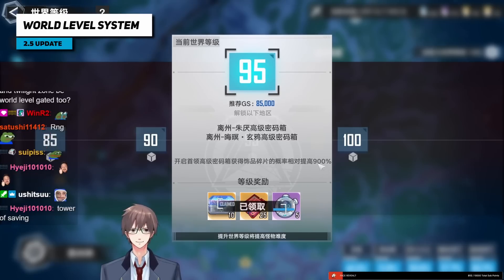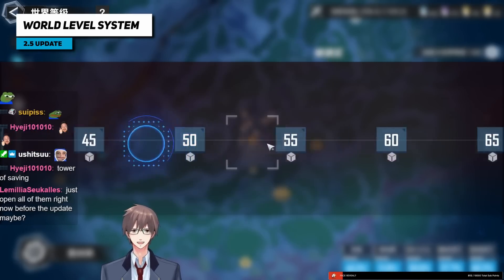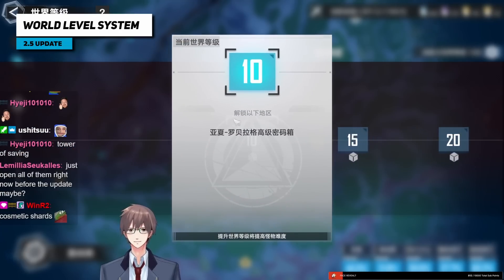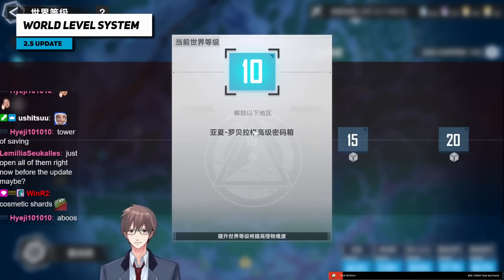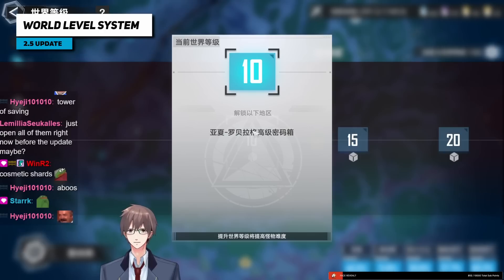At level 95 there's a 900 increase to get cosmetic shards from world bosses. This system is here for new players to actually survive in the open world. If you want to abuse the system and stay at level 10, you can, but just don't open world boss chests. Your keys aren't going anywhere.